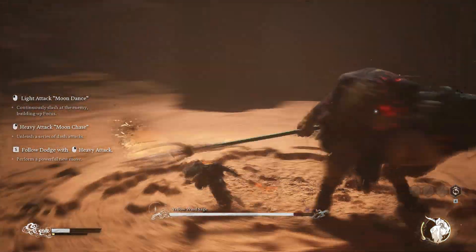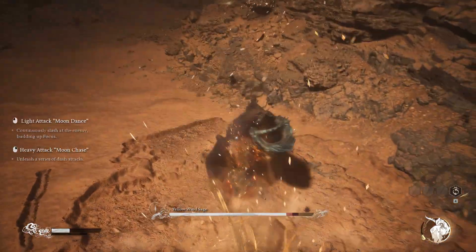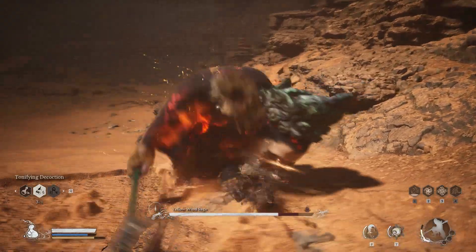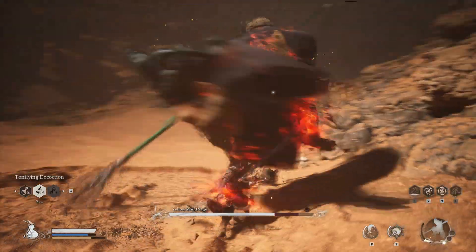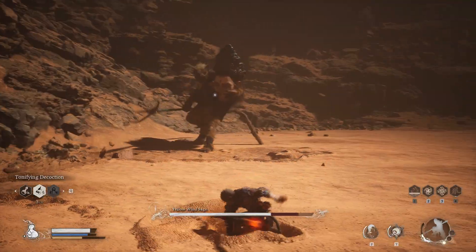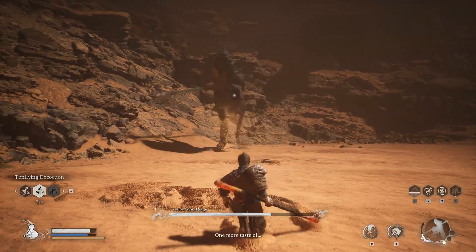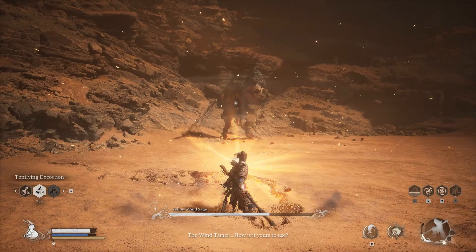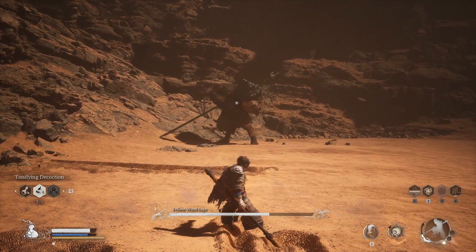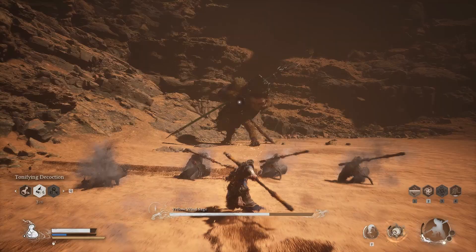Basically, you just need to roll dodge in any of the four directions and launch your heavy attack. You will have four different kinds of secret attacks available. In this case, I use the one where I roll dodge forward — and you can see just how much damage it does to the boss, and also it stuns him and leaves him on fire. At this point, I have reduced the Yellow Wind Sage to about two-thirds of his health remaining, which I think is pretty good for a first act.